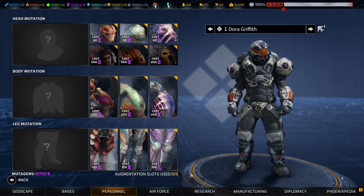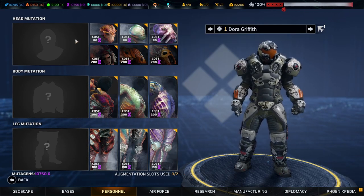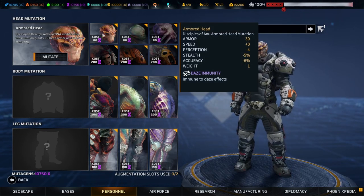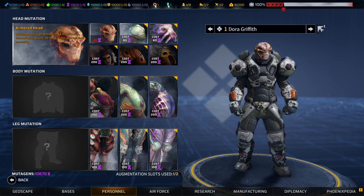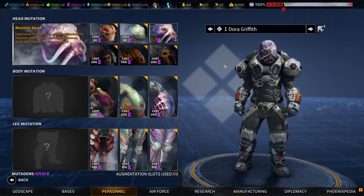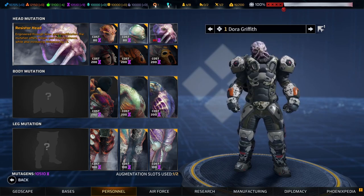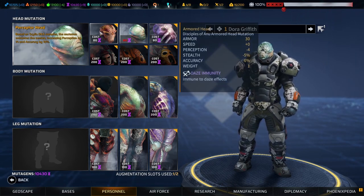Some drawbacks of mutations: first of all, there's no going back. Once you mutate something, it's mutated — you can't go back to having it be normal. Now, you can mutate something and then change it to a different mutation. If we mutate this guy's head, we can change it to a different head option. But you can't go back to having a human head once it's mutated, and it does cost mutagens every time you change it.